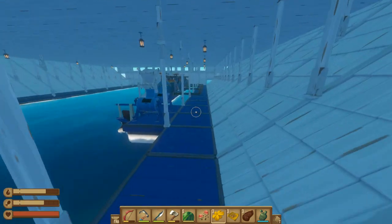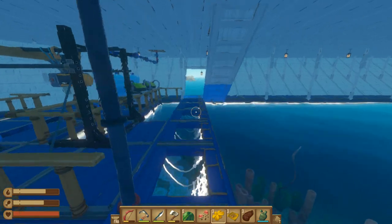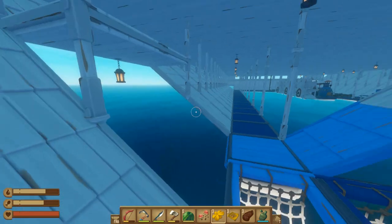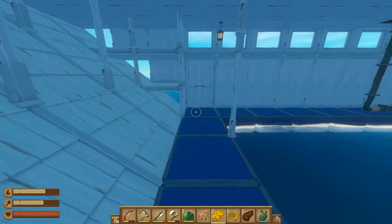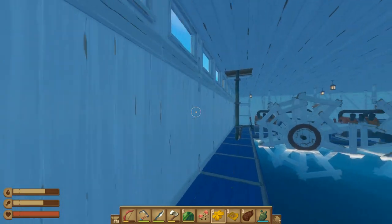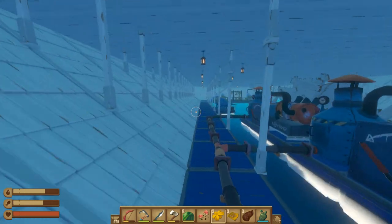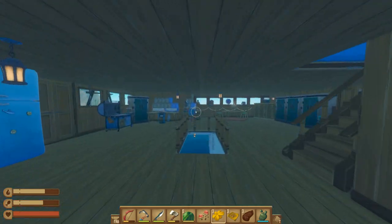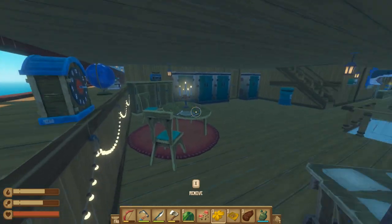Down here you can see the pipes — changed the water pipes to come up through here, no longer down here. So now the back is nice and clean. This fuel pipe comes up through there. The water now comes in through here and goes down the side of the ship.